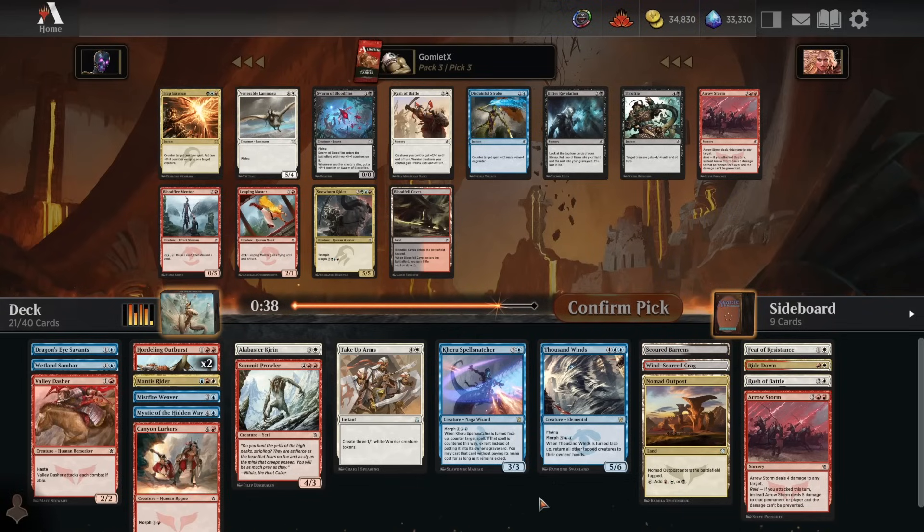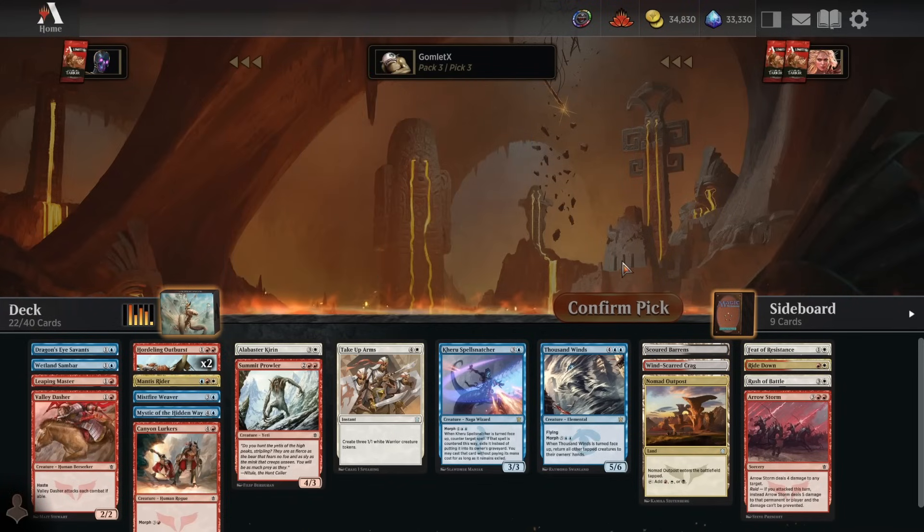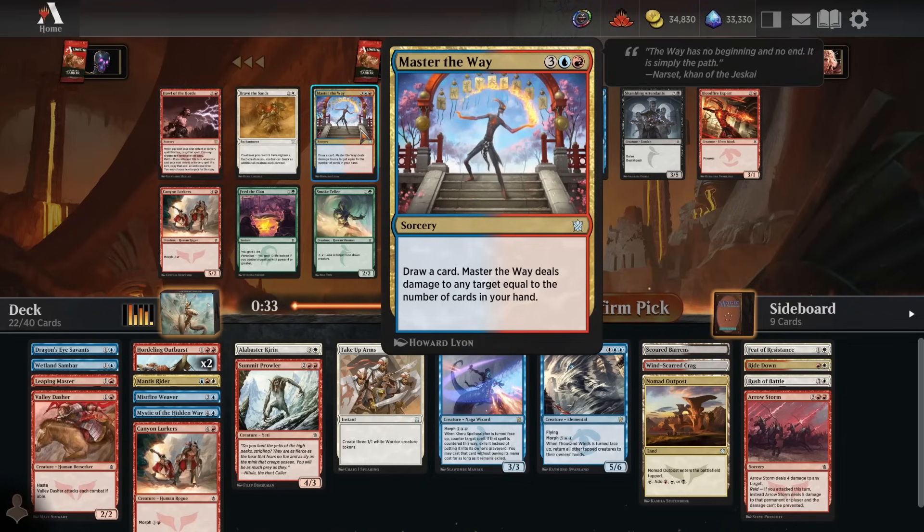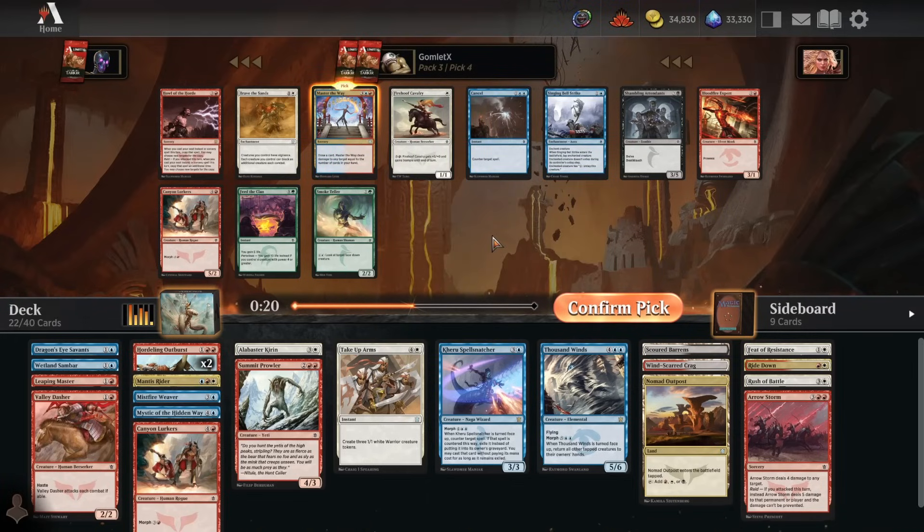Pack 3, pick 3: another Rush of Battle, an Arrow Storm, or a Leaping Master. I kind of feel like I have to take a Leaping Master with our mana curve, but Arrow Storm is also very reasonable. I've got two Outbursts and a Take Up Arms, so Rush of Battle is not terrible either. I think I'm taking a Leaping Master though. Pack 3, pick 4: now we can take a Master the Way - great 2-for-1 removal spell. Pretty easy to clear out a morph with this and draw a card. You always draw a card and kill something in the process, which is great. Take a Master the Way.